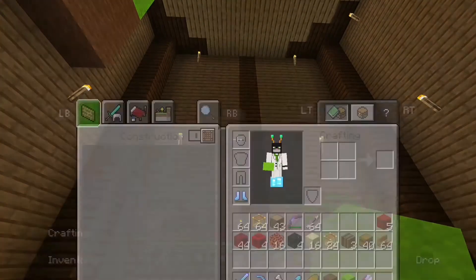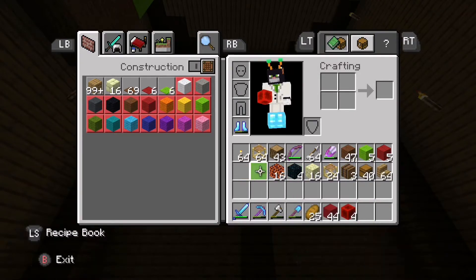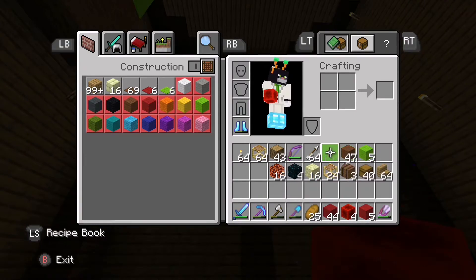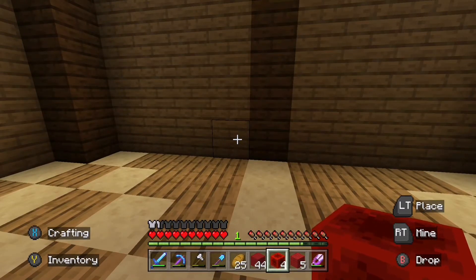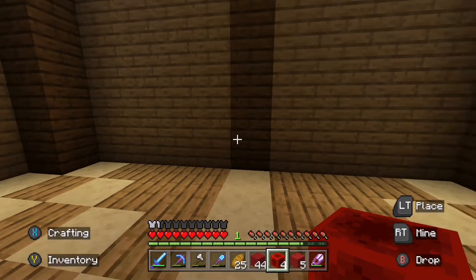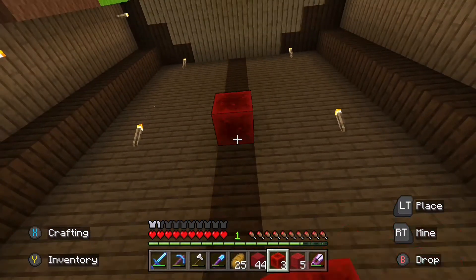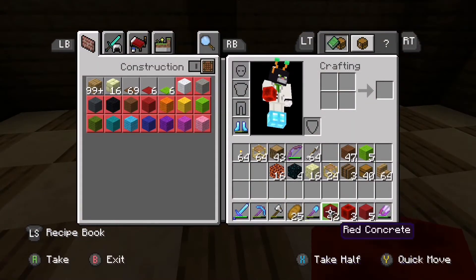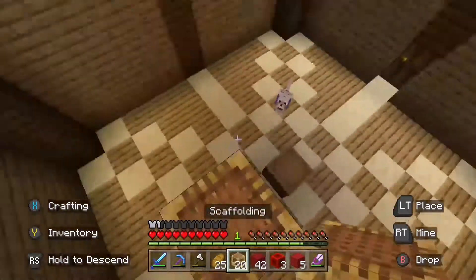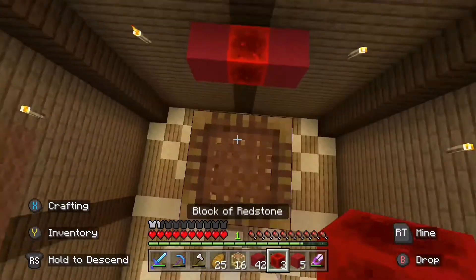Over here we're going to do the redstone side. Let me get a bunch of concrete, redstone blocks and wool, and get my shears out. How high does this go? One, two, three, four, five — it starts on the sixth block up. Let me get my scaffolding out as well because I'm going to need that.